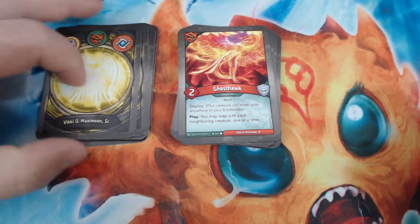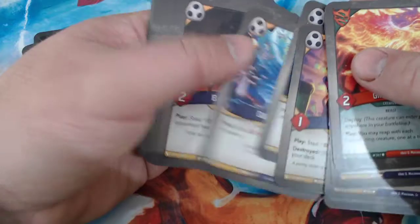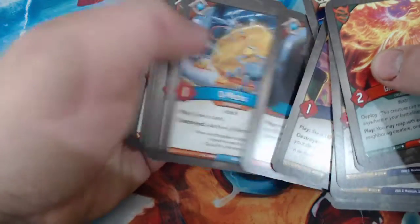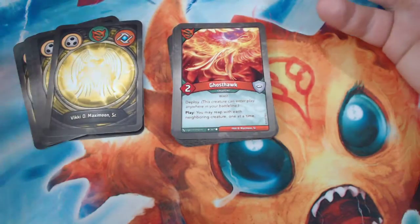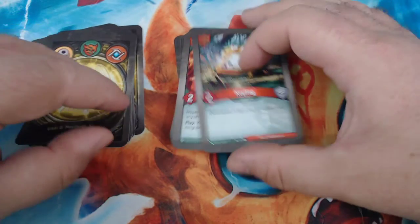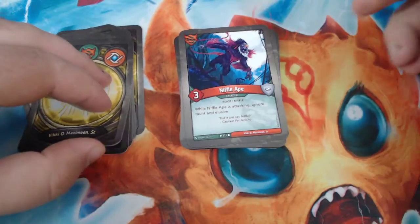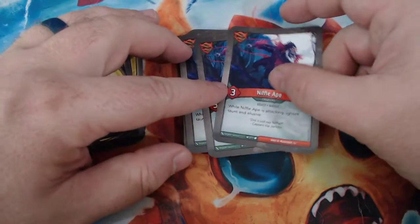Untamed — we have Ghost Hawk, a two-power beast with Deploy and play. You may reap with each neighboring creature one at a time. We'll probably have just a lot of little things sitting on the board, so that seems okay. If we get an Umbra Bot reap with that, that's great. Another Ghost Hawk — nice. A Key Frog, a two-power beast with destroyed-forge a key at current cost — nice to see that key cheat, but we need Amber generation in Untamed for it to be good. And Niffle Ape — a three-power beast and Niffle. While it's attacking, you ignore Taunt and Elusive. Three of those.